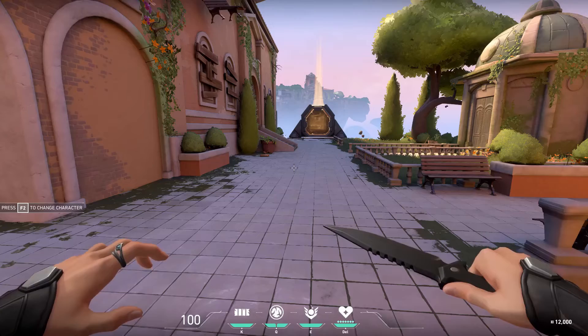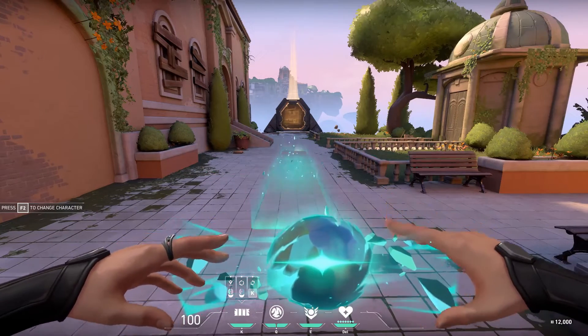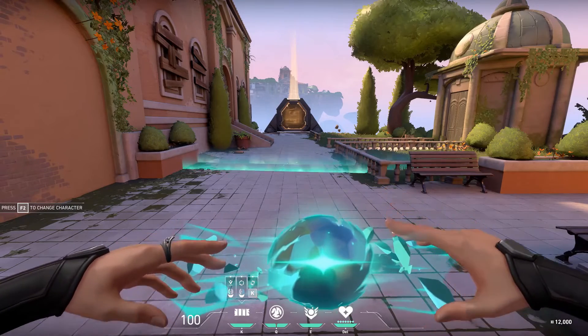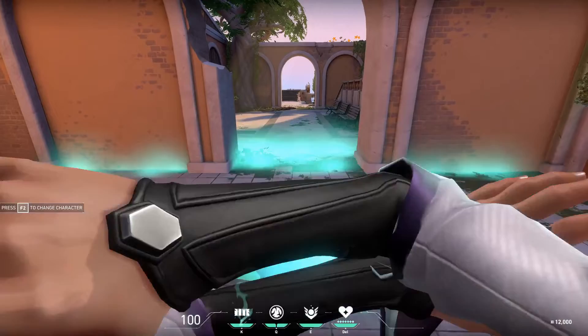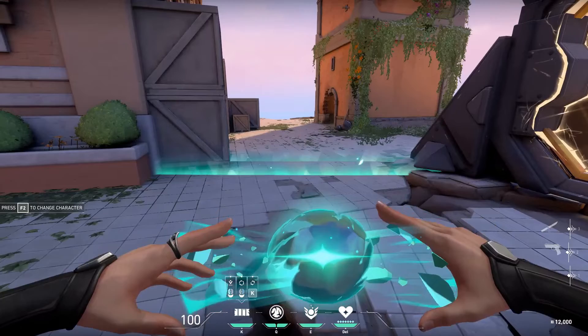She can have one Barrier Orb per round. The two main positions are vertical and horizontal, which you switch by activating the same button — in my case it's K — or you can hold right-click and move your mouse left and right to get any angle you could think of. This ability is extremely useful for blocking off doors, hallways, or even large pathways.